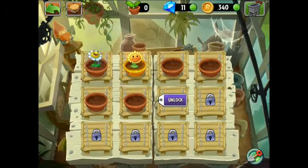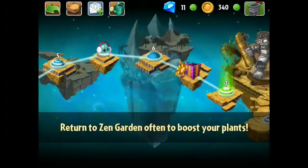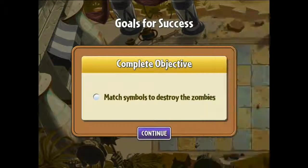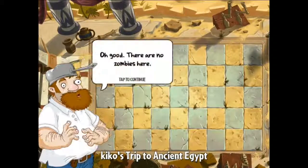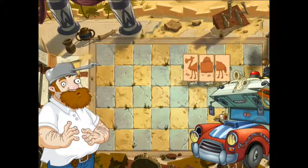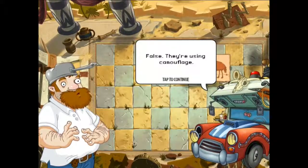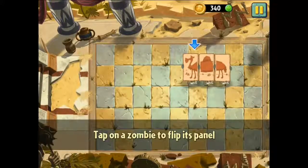Let's get back and continue with the next level - yes, it's level seven! Let's go ahead and go to level seven. Okay, complete - check much symbols, destroy zombies. I hate these ones with the shields. Good, there are no zombies here right now. They're hiding - using camouflage! Tap on zombies to flip its panel.